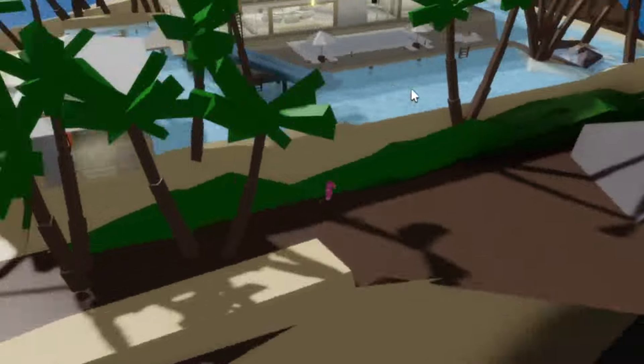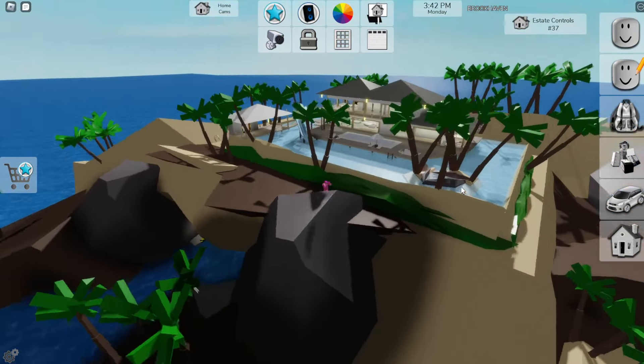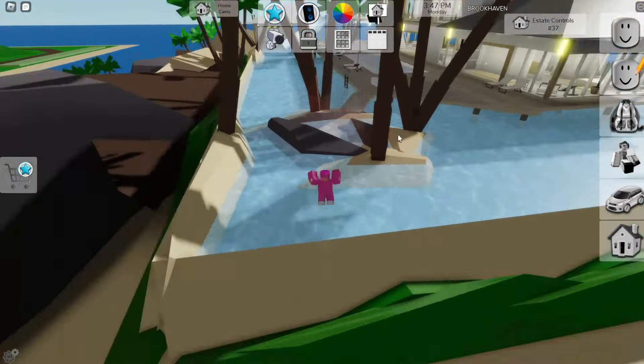Look at this — this looks super cool. So with this game pass, you get a big mansion, but you also get your big, fancy private island. Like, this island looks super fancy and actually really cool. And if you use this kind of mansion with this island, it actually fits really, really well.